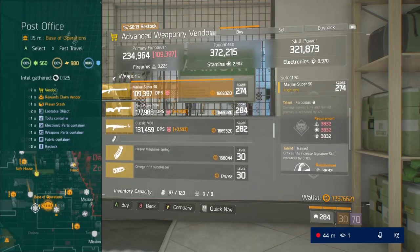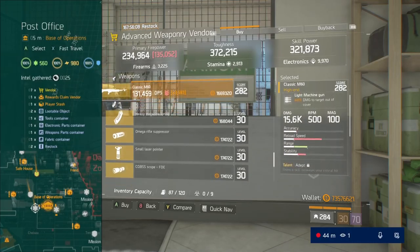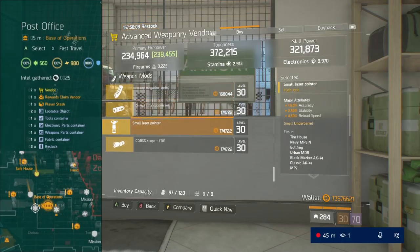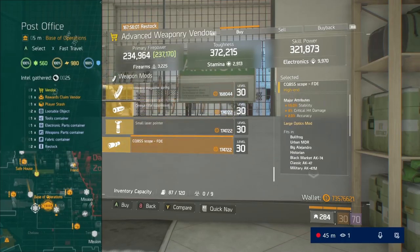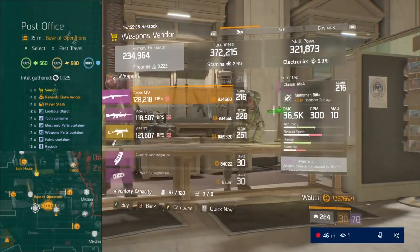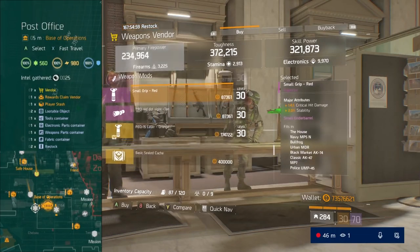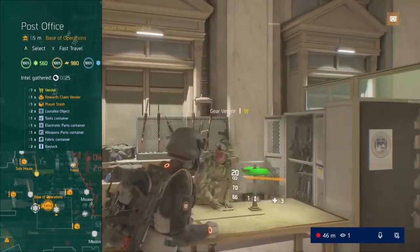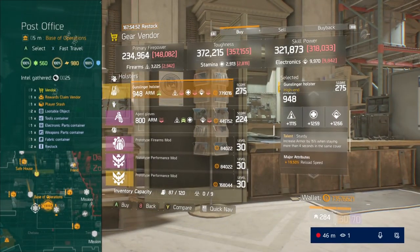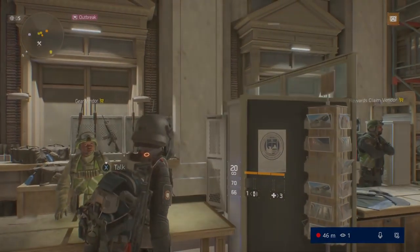I personally need a Final Measure holster. I actually got rid of my Final Measure gear because I thought I wasn't going to use it, and it turns out since 1.8 it's super OP now, so I need to rebuild it. I'm going to go out and get that holster and have a full Final Measure set again, because that's the only set I don't have. I have literally all other six-piece classified gear sets — I just got rid of Final Measure because of my own stupidity.